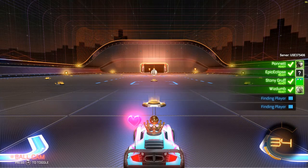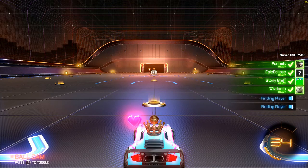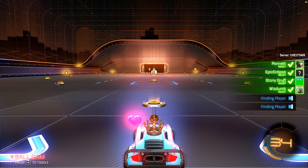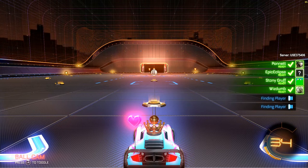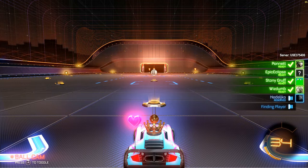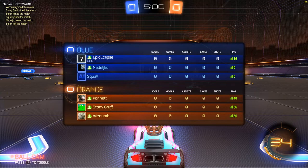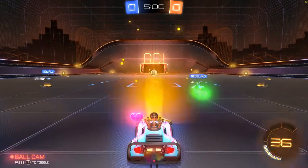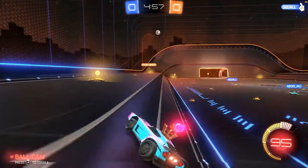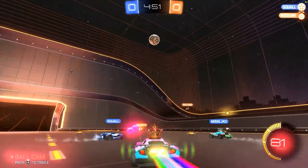Alright, welcome back — this just happens to be my favorite one. This is Underpass. It seems to go from Double Goal to Underpass to Utopia Retro. This map, as you can see, is a little different. It has another level and a kind of road that you can drive up on the side. The sides are slopes — they give you some weird bounces — and you also have extra boost pads up here. You can do some very weird plays, and the roof is a lot higher.